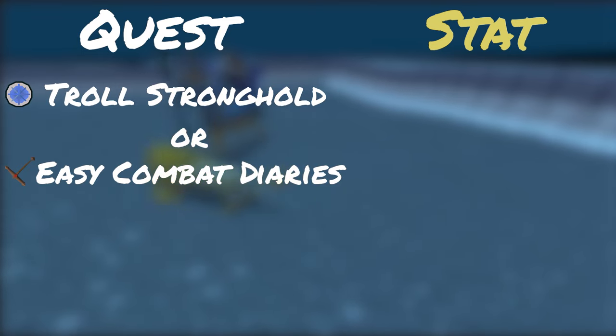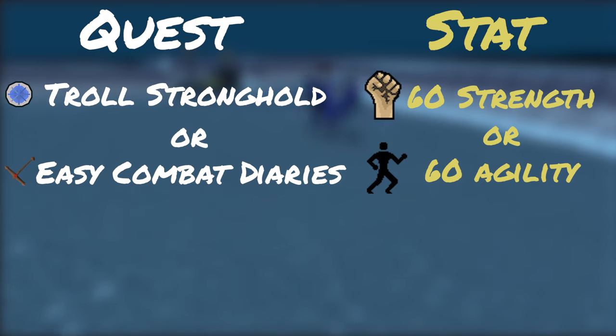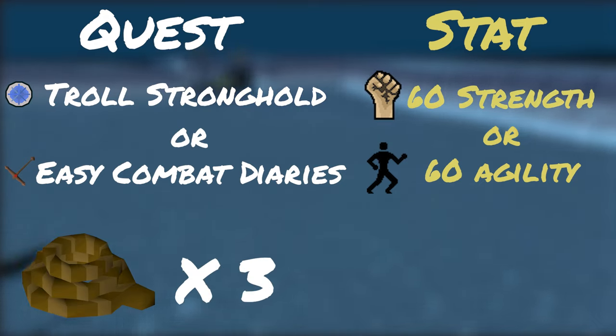You'll also need at least 60 Strength or 60 Agility to pass through the obstacles blocking the entrance to the God Wars dungeon. Don't forget to bring three ropes if it's your first time visiting the God Wars and the Saradomin encampment in particular. You'll need one rope to enter the dungeon and two additional ropes to climb down to where Zilyana resides.